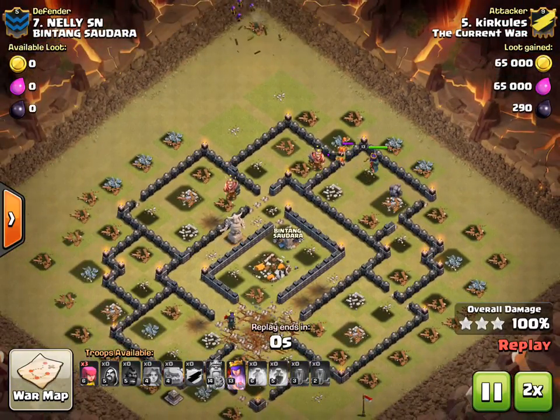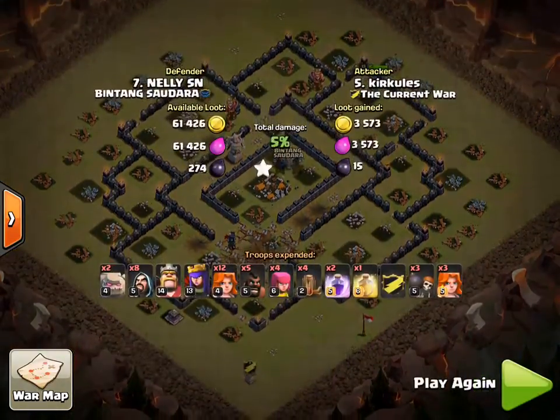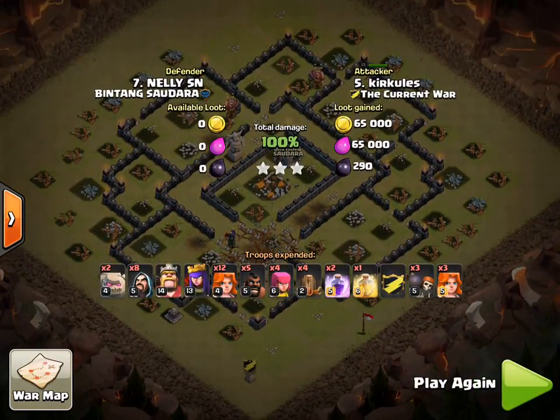Pretty good. But he had some things in this attack that I think could have been improved on — with wall breakers. And I really prefer heal to rage with Valks; I probably would have brought heal. But he still just annihilated this base and provided a really good blueprint for how to approach this and path well. Good 3-star. Thanks for watching, guys.